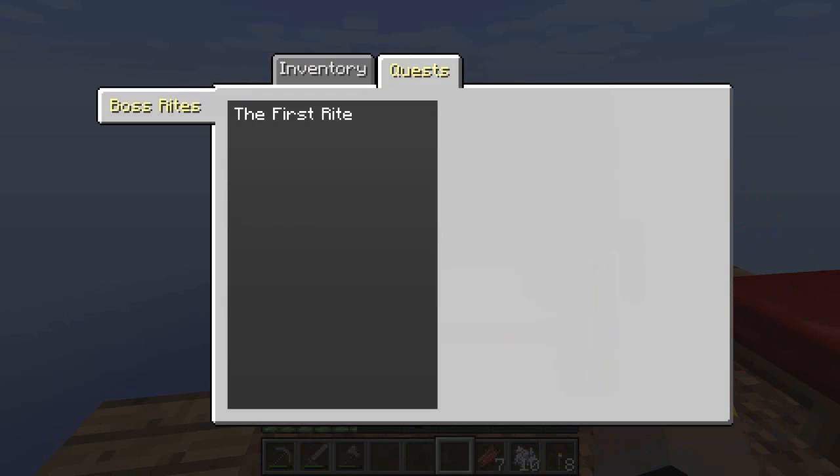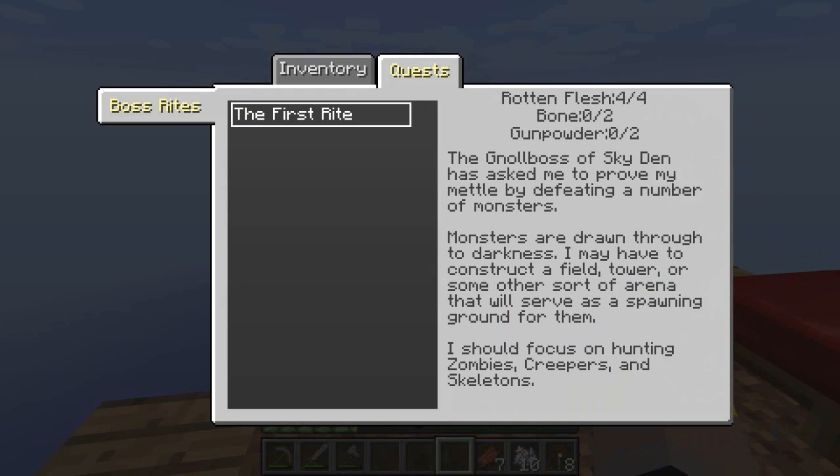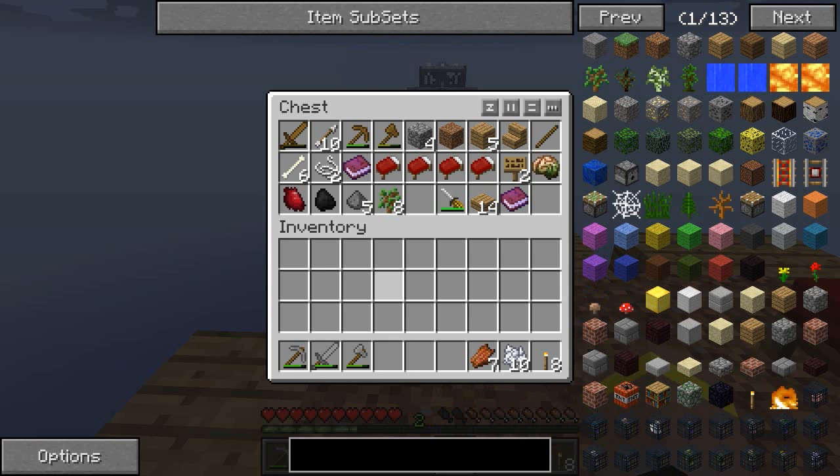If we look in our quests we have the first right, which is to find some flesh and bone meal and some gunpowder or irregular bones, and we have all this stuff so we're looking pretty good. I think today we're going to go hand in our first ever quest and see what these guys think about it.